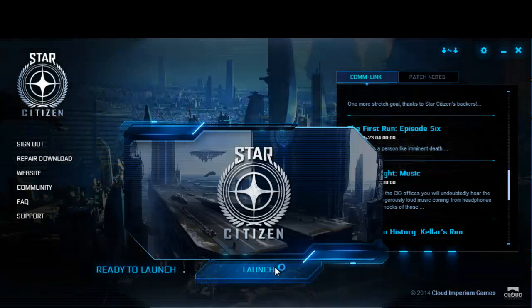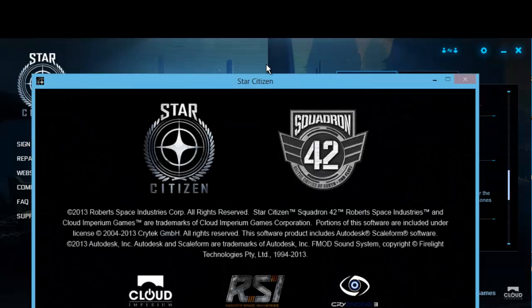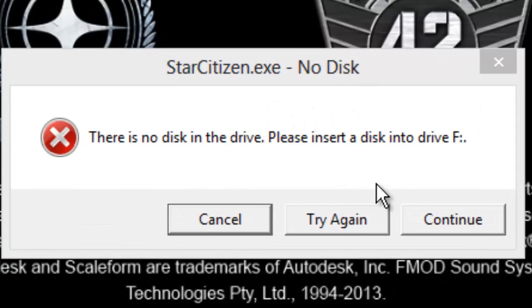So first thing you do — this is what happens. When you click launch, it brings up the Star Citizen thing, right? And then it pops up with this: No disc. You know, a lot of people have this, right?